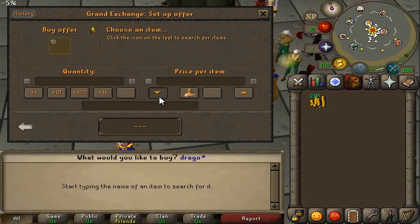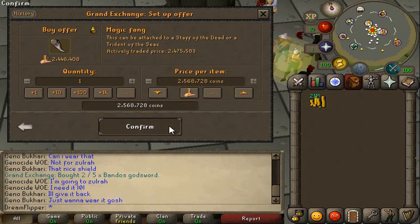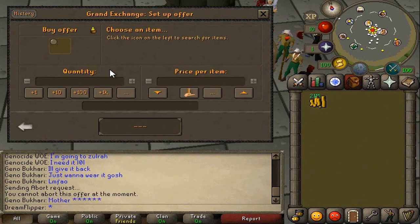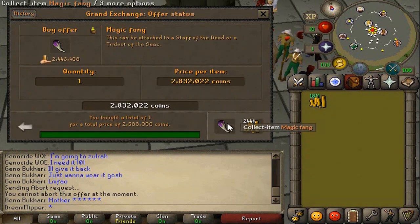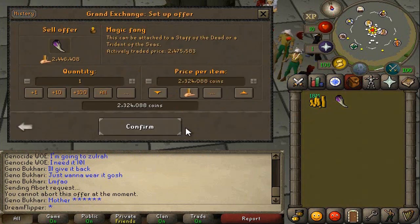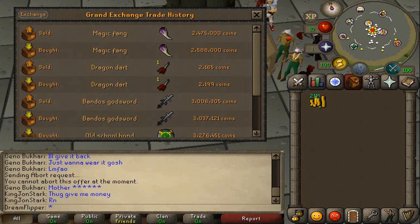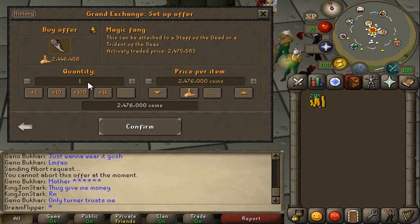The margin really does get reflected in that amount. So now on to the Magic Fang — a drop from Zulrah if you didn't know. We'll instantly buy it for 2,588k and sell it for 2,475k. So this has a 100k margin on it, which is three times the amount of the Bandos Godsword even though it's a cheaper item. It will still flip reasonably quickly, but the difference in quantity really makes a difference in the margin.